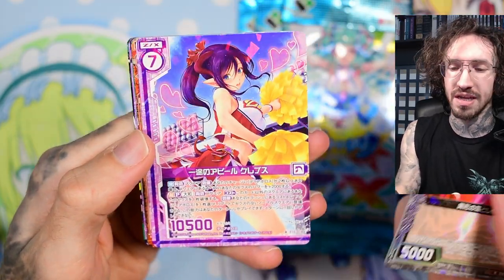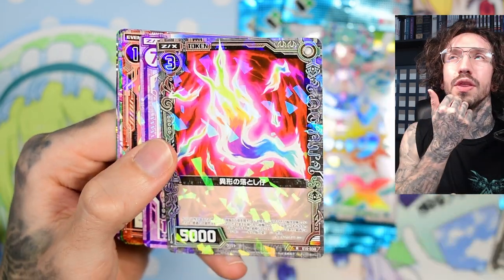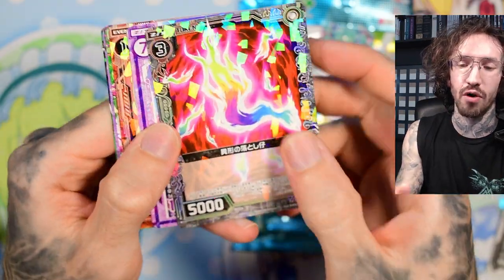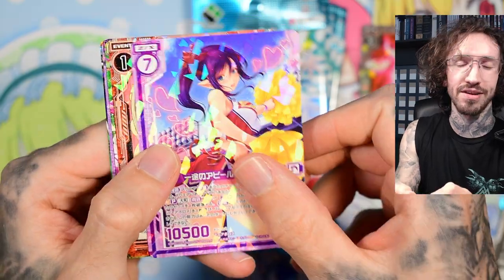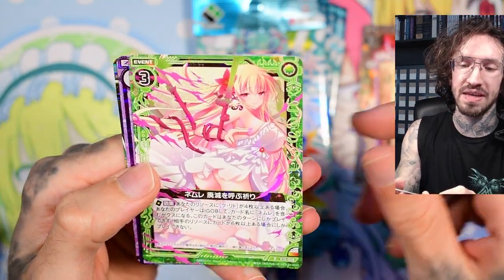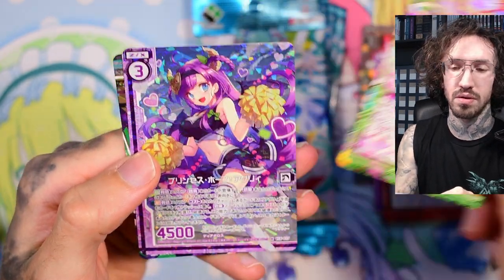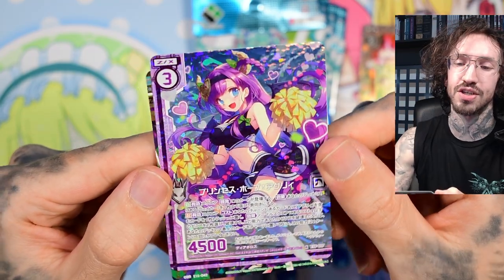We get a cheerleader girl. This old one — I've opened E30 and some other older sets — they have this shatter foiling and the surface feels super plastic. I really don't like this card feeling, this plastic feeling. But the artworks are quite nice I guess.